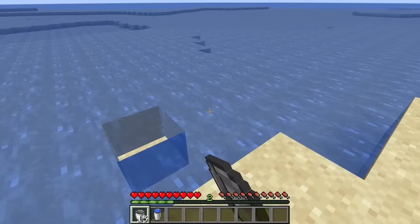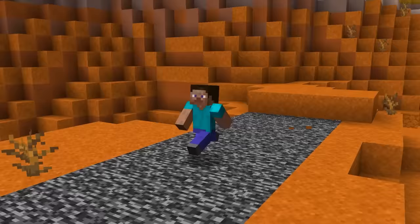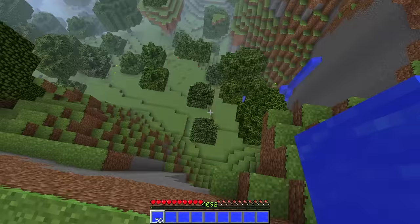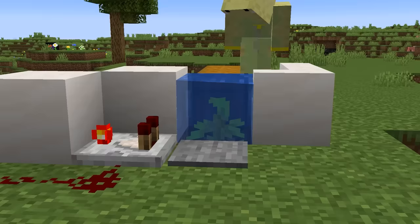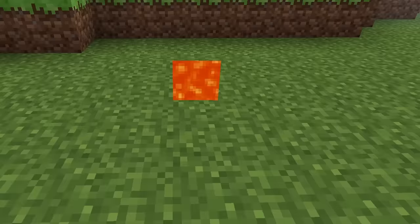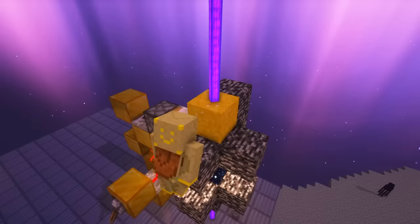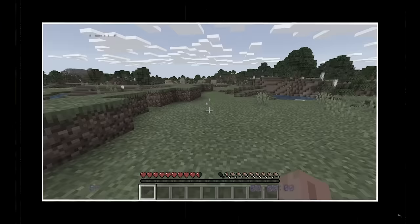Obtaining water is very easy, but getting the water item is exceptionally hard. Someone on Bedrock Edition figured out a way that makes it possible — it requires building a redstone contraption which uses kelp to get flowing water, and if you start mining you might get the water tile. Getting the lava tile is much harder. You can also get these two items with the gravity block glitch, but the odds of that are just 0.17%.